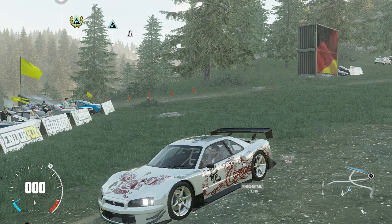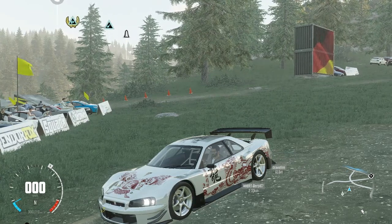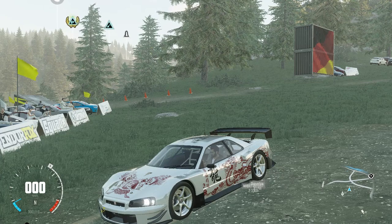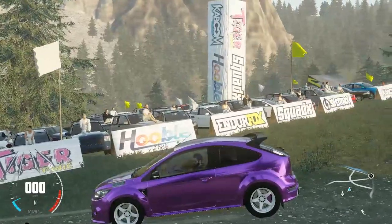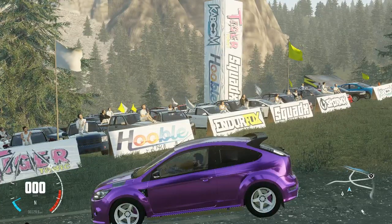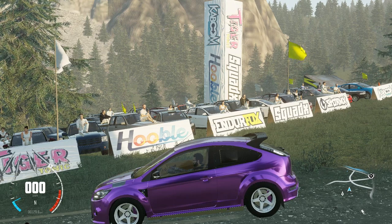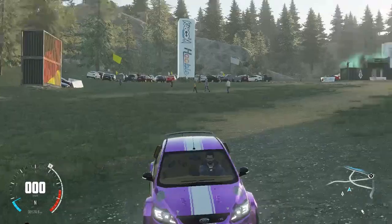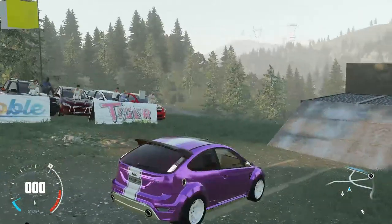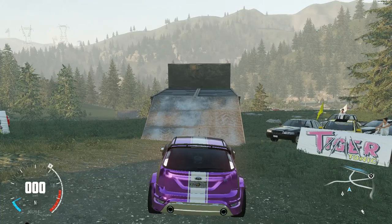How do we do that? It's pretty easy. First, we get a car we know has four-wheel drive. I think we can all agree that a Ford Focus in dirt spec is about as four-wheel drive as they come. Now we are going to position it on this here ramp, and while I do that, you are going to enjoy some very fast cutting.